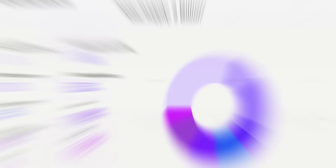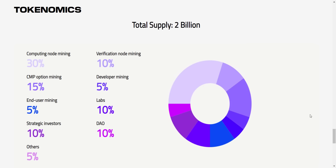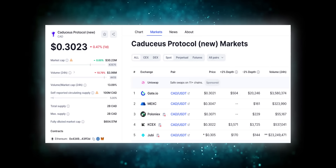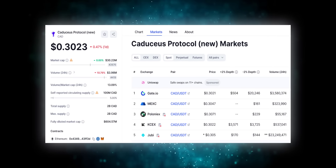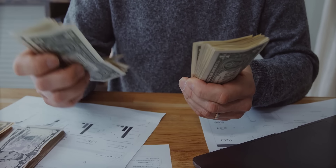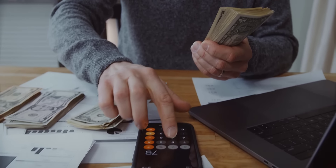Now talking about their CAD token — the total token supply of CAD is 2 billion. From CoinMarketCap you can see this token is available on different exchanges such as Gate.io and MEXC, among others.